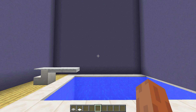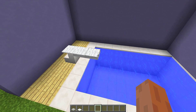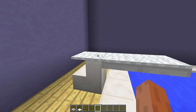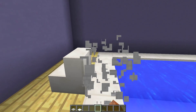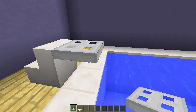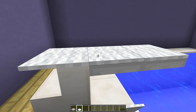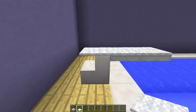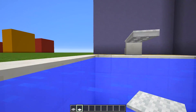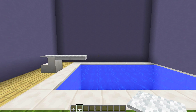Next we have a really simple diving board that you can make using iron trapdoors. You can see I have my diving board going into a little swimming pool, and it's really quick to make. All you need to do is place a quartz stair, then on the top place two iron trapdoors — or make it as long as you want — then put some white carpet on top. You get this really nice-looking diving board that works great with any kind of swimming pool.